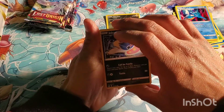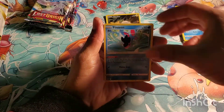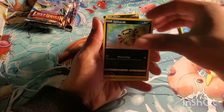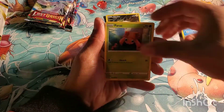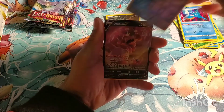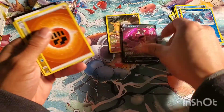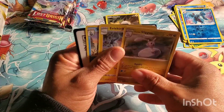Second pack: got a Blipbug, Finizen, Spinarack. I thought I saw something — Paris — Lumineon and a Drapeon V! There we go, there we go — now there's a video worth publishing.